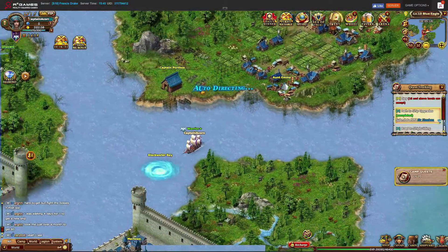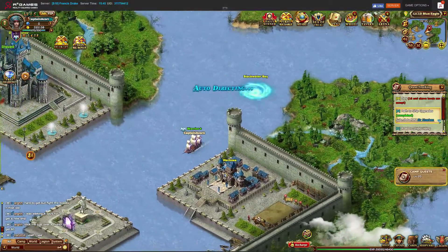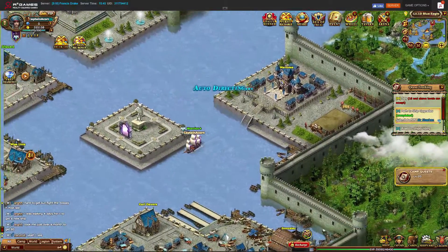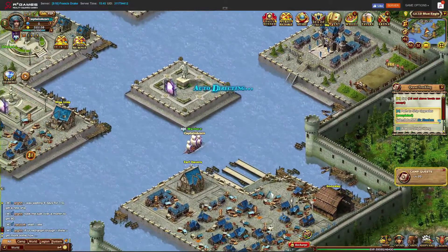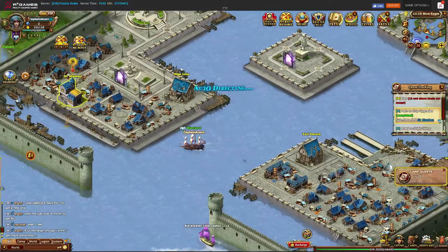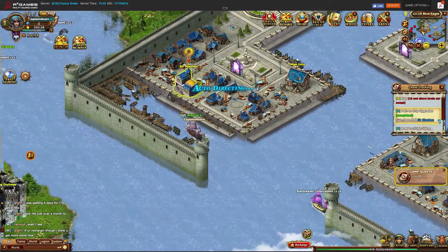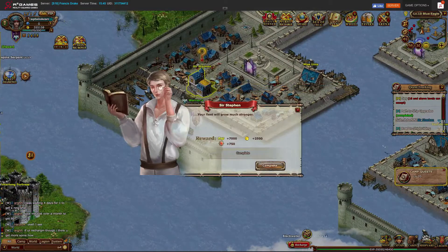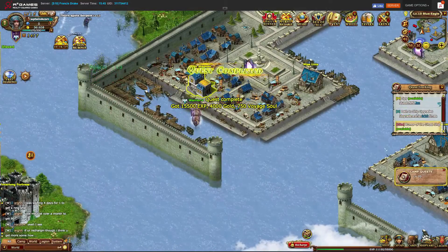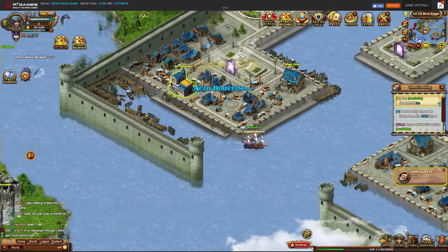However, they limit it because you only control your flagship — the rest of the ships are controlled by the computer. You can also see the auto-pathing feature where you just click on a mission and it takes you there. But another option is to teleport instantaneously to wherever you want, so if you don't want to be sailing around, you can go ahead and teleport.